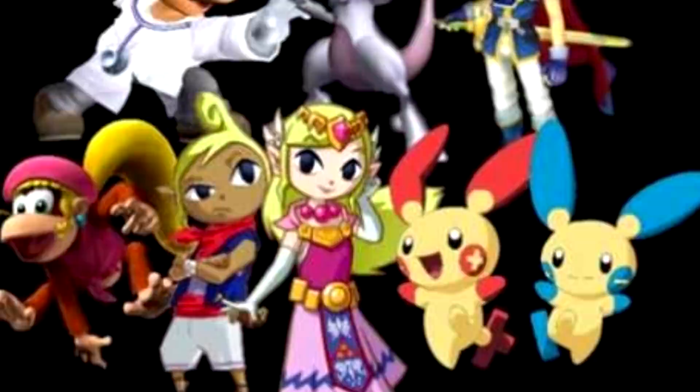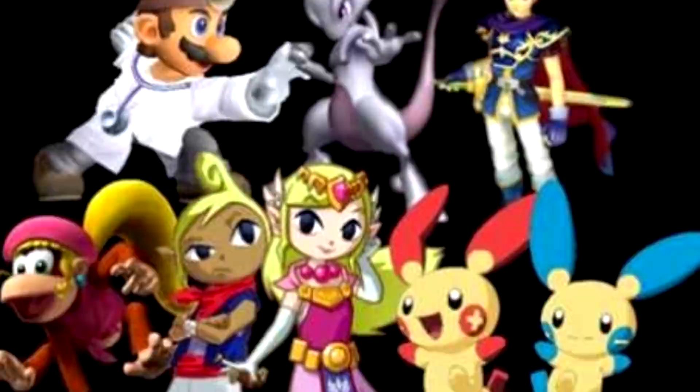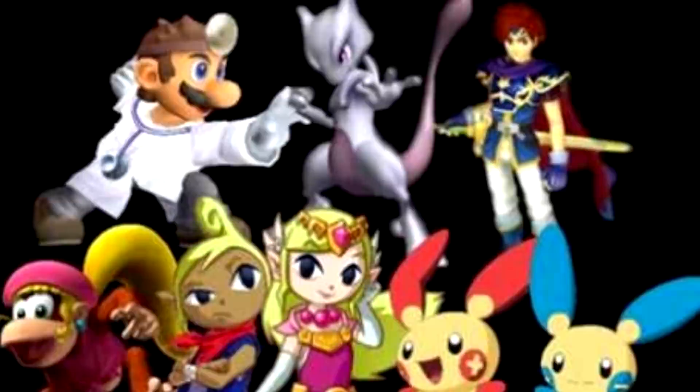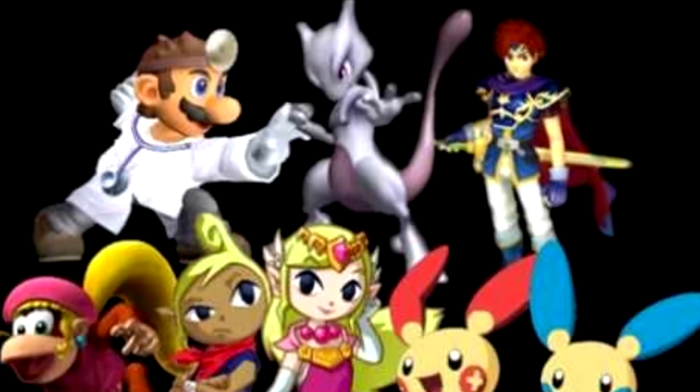Forbidden Seven, Super Smash Bros. Brawl. The Forbidden Seven, also known as the Forgotten Seven, are seven characters who never made it into Super Smash Bros. Brawl. These seven include Roy, Mewtwo, Dr. Mario, Dixie Kong, Toon Zelda, Tetra or Toon Sheik, and Plusle and Minun. The only reason they're known to exist at all is because their names were found on a Smash Bros. sound file by hackers, and this is really the only evidence of their existence. So these were most likely planned but never actually created characters for Brawl.